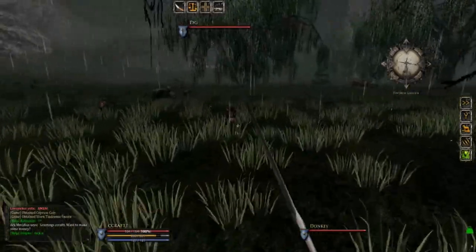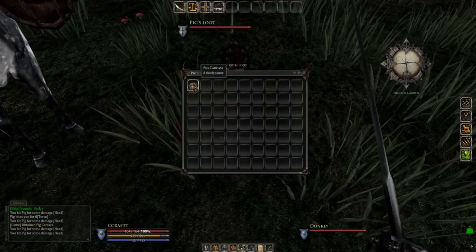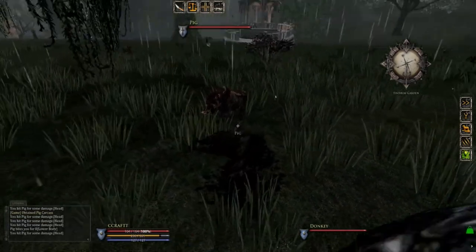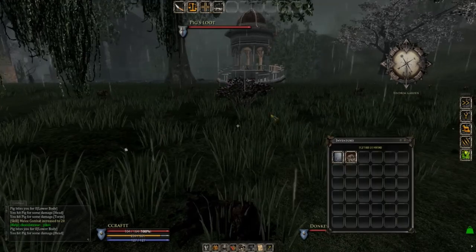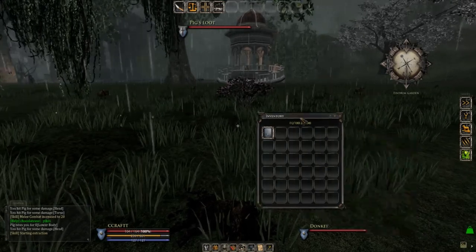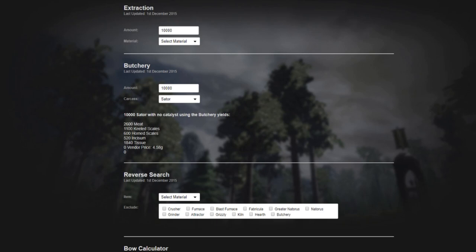From the basic tutorial we know you can get materials from animals you kill in the wild. This way you can get some good low to mid tier materials. For really high tier stuff you'd need to get into mining, but we're not covering that here. Good examples of low to mid tier materials are malarium, incisium, horn scale, keylid scale, and panzer scale. You can use this website — mortal online extraction emulator, link in the description — to find out what you need to be killing. Go to butchery, select different animals, and it'll tell you what you get from skinning or butchering them and the amounts.